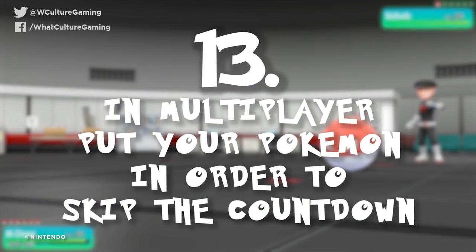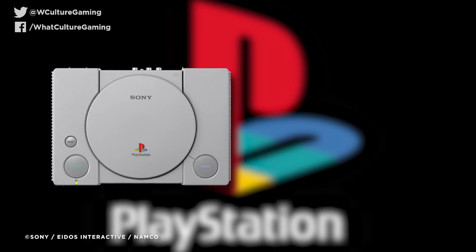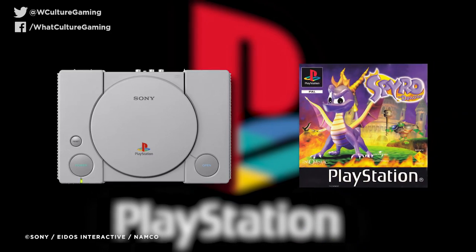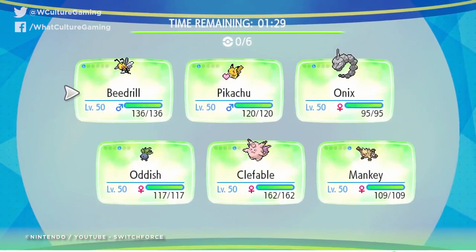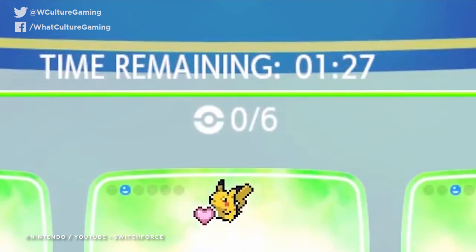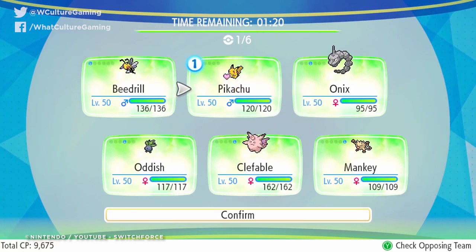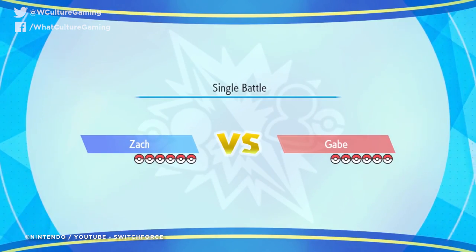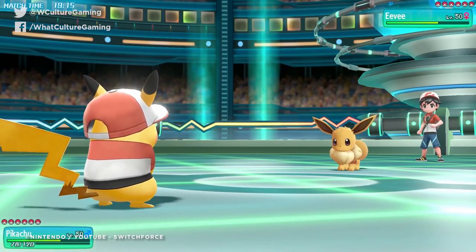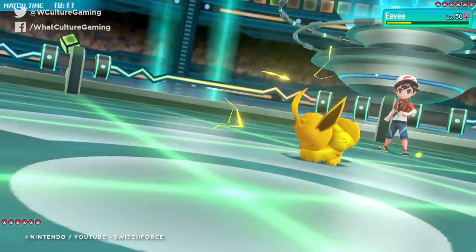Number 13: in multiplayer, put your Pokemon in order to skip the countdown. One thing that'll get in the way of your fun is the minute and a half lobby timer as you wait to fight. To bypass it, click on any of your Pokemon and tap enter to slot them into a specific rollout. This is how you dictate what order your squad will deploy in — be aware that if you do start allocating Pokemon, you have to do all six. Entering any number less means only those Pokemon will be in the battle, so if you do start allocating a lineup, finish it.